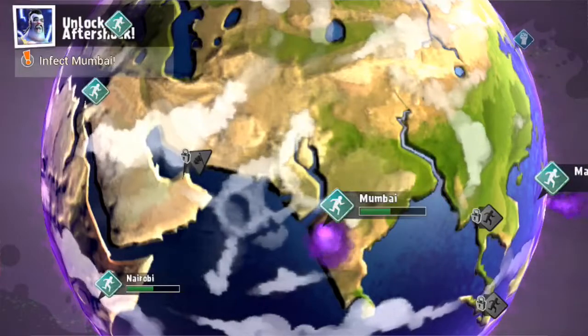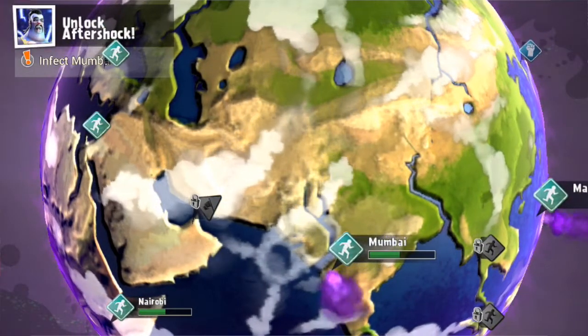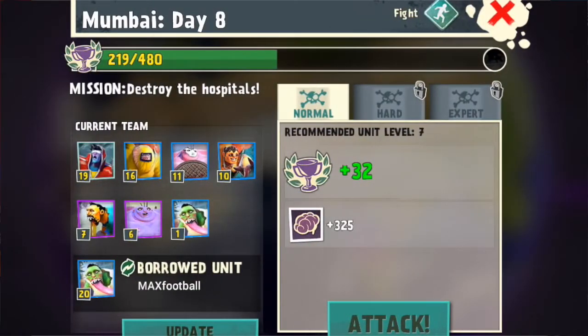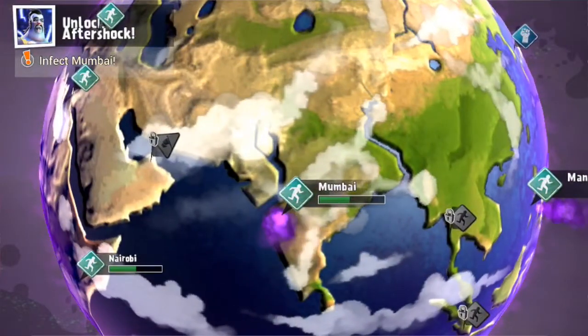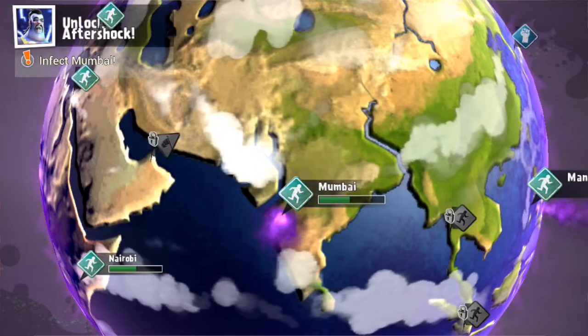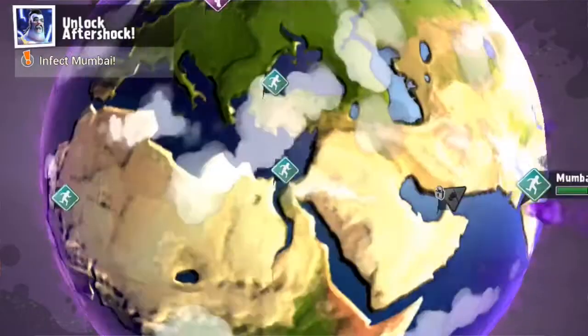So basically, how you farm in this game is by doing these kinds of maps — normal cities that have this running guy icon on them. You farm in those because you'd pay 105 brains to attack, and you get 325 back if you defend it, so you're making a profit of $220 in total. That's how you farm up brains.